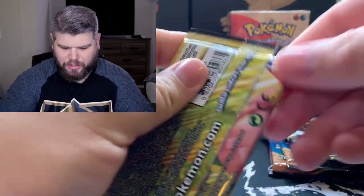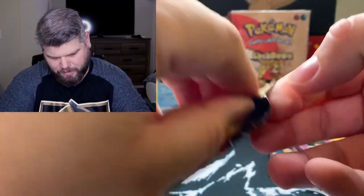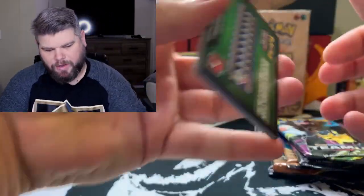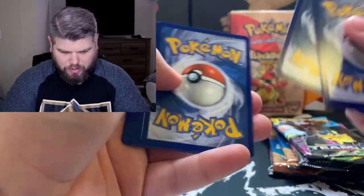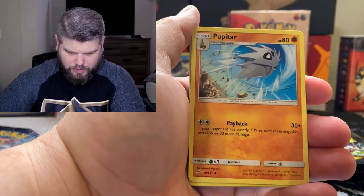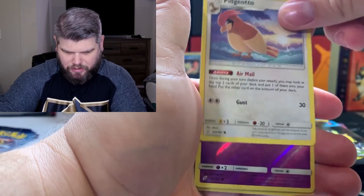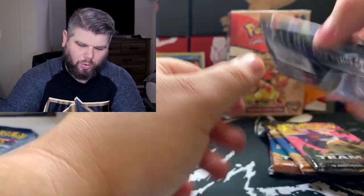Let's go to our first Team Up pack. Ooh, look at the Geodude — I've been catching a few of those on Pokemon Go. Let me know if you guys play Pokemon Go. Fairy Charm, Wartortle, Geodude, Mankey, Pan, that seed-looking dude, Pidgeotto. Tentacool and an Exeggcute — ooh!